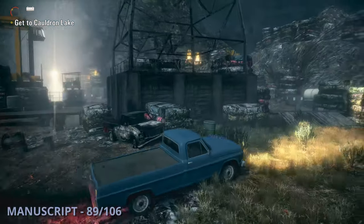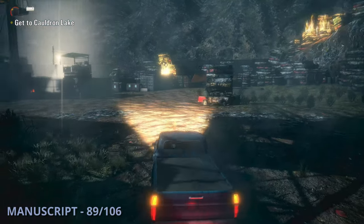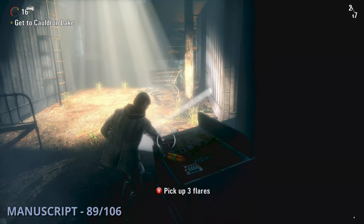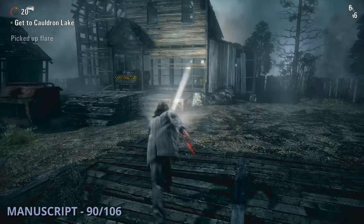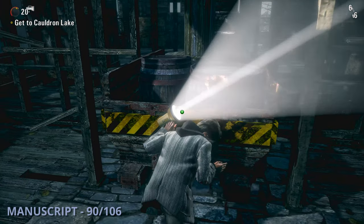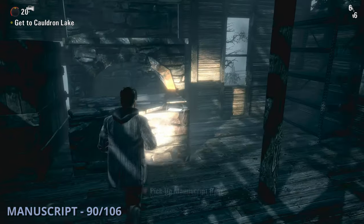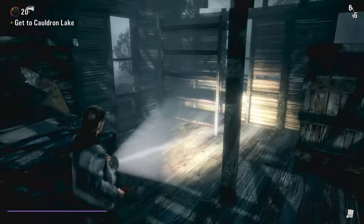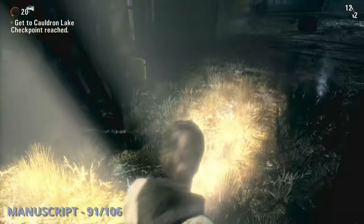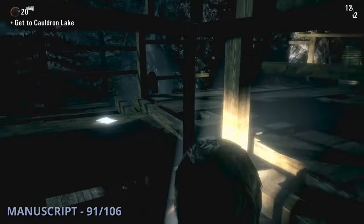The 89th manuscript is going to be in the junkyard area, which is Larson's. Once you get up to a safe haven light after a big open area, you'll find this one sitting on an oven. Manuscript 90 will be a bit later once you get to an area with buildings and have to use a searchlight to clear a bunch of enemies. You'll have to push a mine cart to get into a building and then can grab this one from in the back. The 91st manuscript is going to be a little while later on once you have to fight enemies and get a generator up for an elevator — when you get up to the top and get off, you'll be able to pick this one up off the ground.